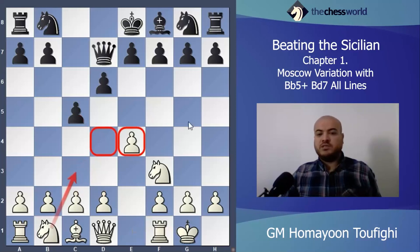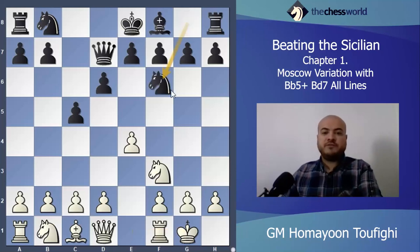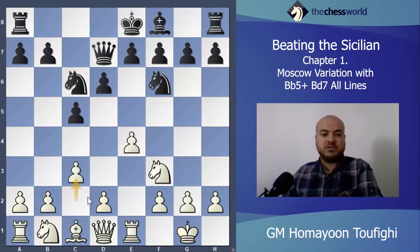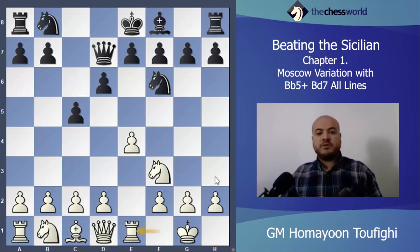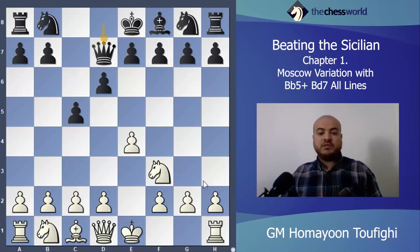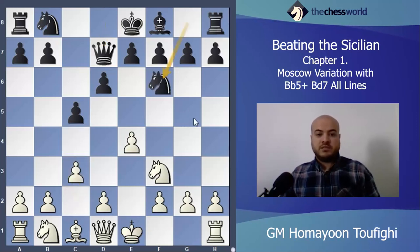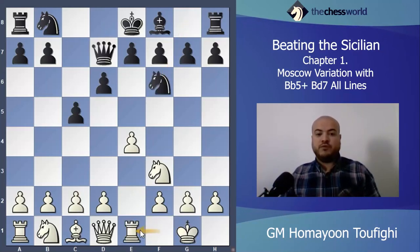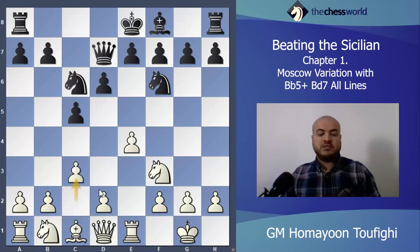You develop your pieces like Knight c3, Bishop g5, or something similar. After Knight f6 or Knight c6 — it doesn't matter, it will be the same. After Knight f6, Rook e1, then Knight c6, c3. One important thing: c3 is not good immediately because after c3 he plays Knight f6 and you have a problem with the pawn, so you must castle first. After Knight f6 you have to play Rook e1, then after Knight c6, c3.